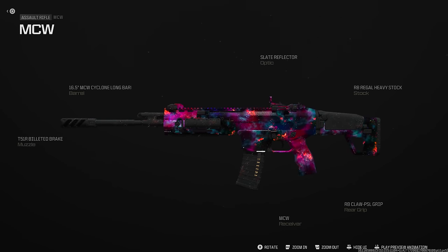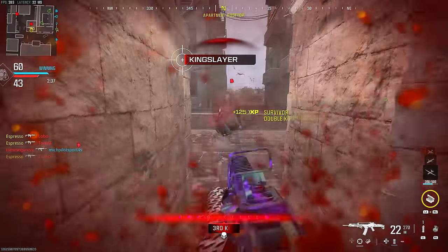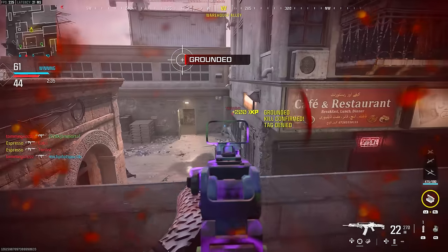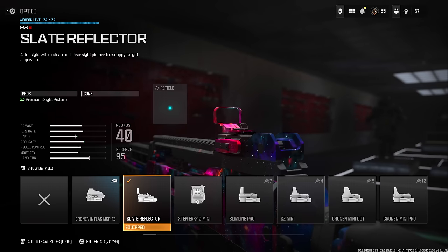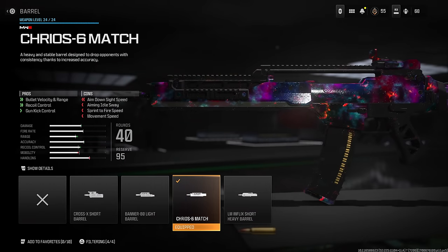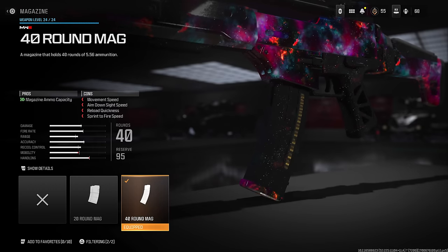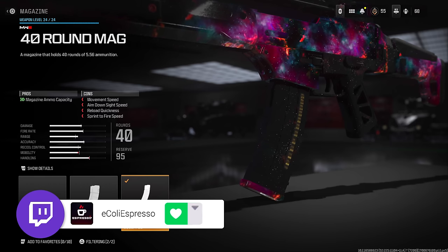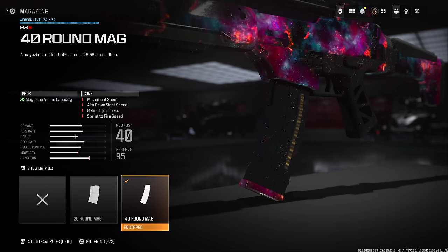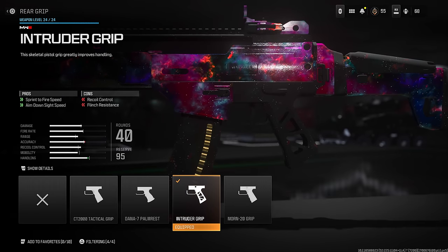Next I'm going with the Holger 556 — another weapon that's very easy to control, packs a decent punch, and is overall quite versatile. I'd run the Slate Reflector, the Six Match Barrel for bullet velocity, range, recoil control, and gun kick. I personally like the 40-round mag — you can get away with 30 — and if you don't use a magazine attachment, I'd recommend putting an underbarrel or muzzle on to control recoil further.